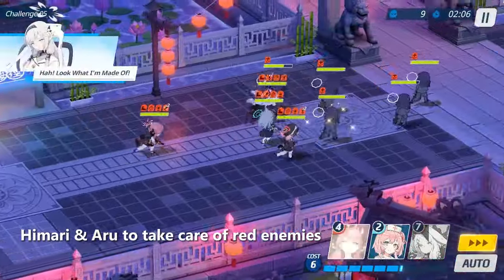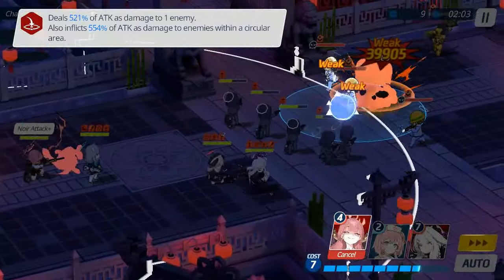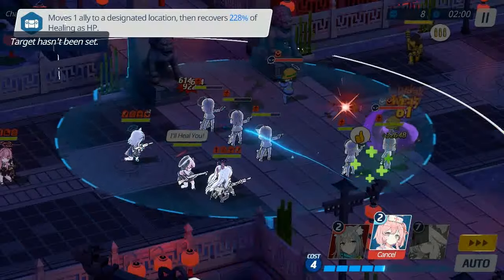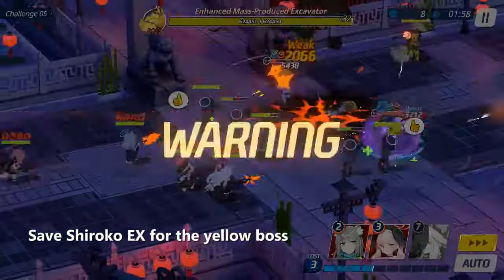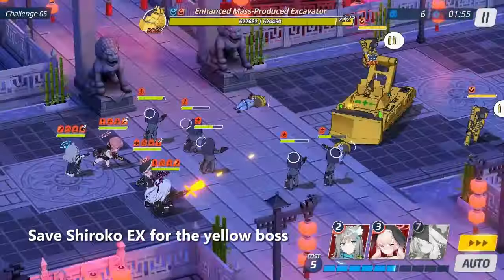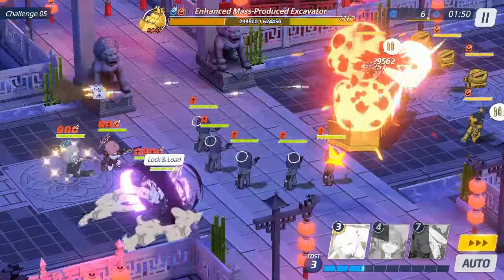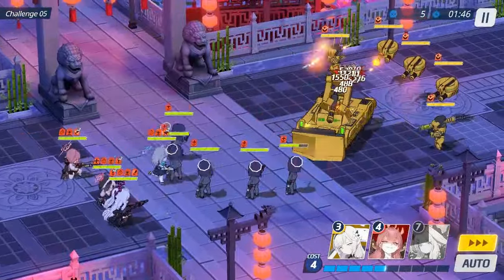Use Himari and Aru to take care of red enemies, and save Shiroko X for the yellow boss.